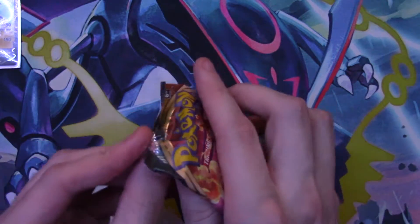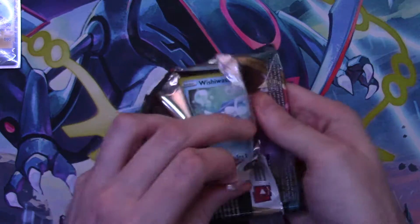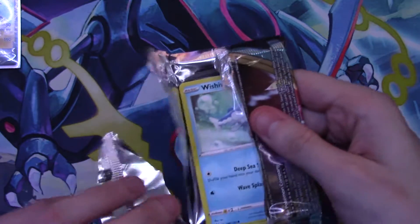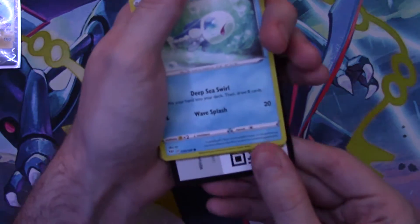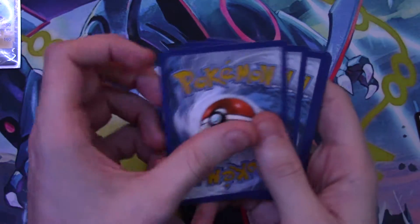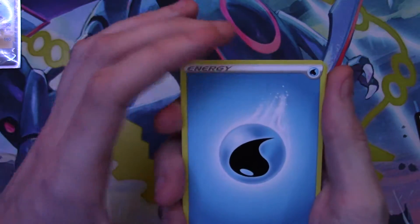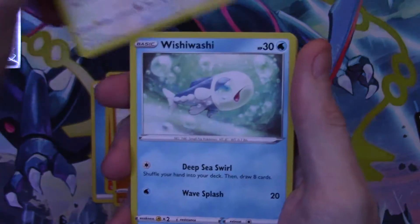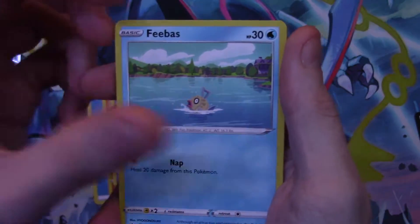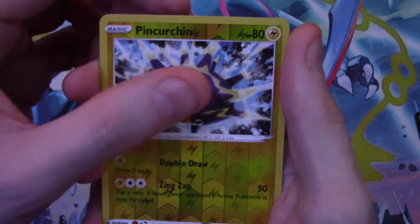Whether you're a collector or a player, it affects the market a lot. Players who play the game affect the market for those who sell and collect the cards — it's a very interesting ecosystem with Pokémon cards and how collecting and the actual TCG game affect market prices. Very interesting to learn. Here's your code card, and let's see what we get — a reverse holo Pincurchin followed by a Galarian Slowbro V card!